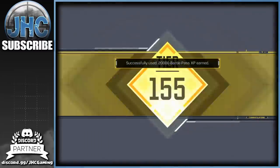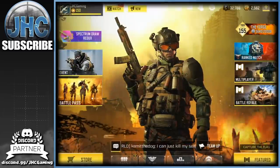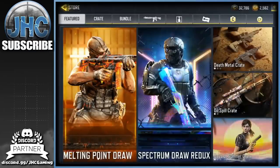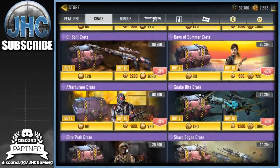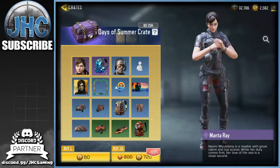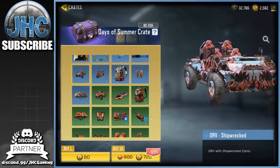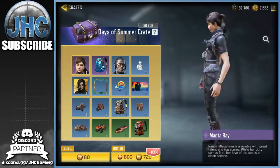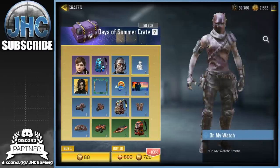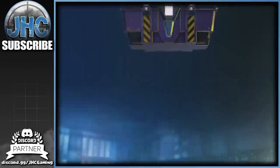Let's keep going, we're gonna check out these crates, hopefully we can get lucky. I would like to get one soldier skin today — that would be nice. Starting with the Days of Summer crate. The Manta Ray is such a great skin for real, and I don't have the backpack and I don't have the Spec Ops soldiers. Really like the hot chick skin, I'd really like to get that.